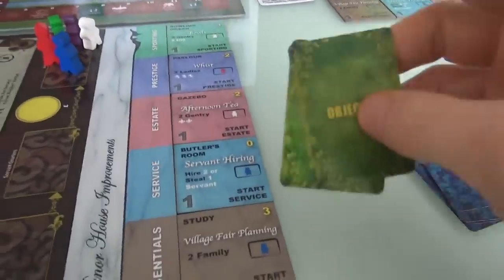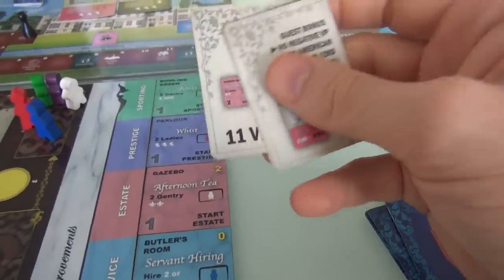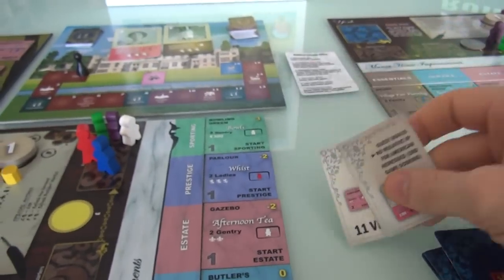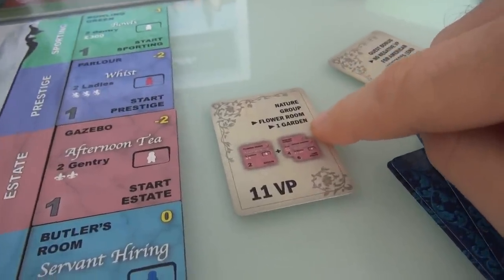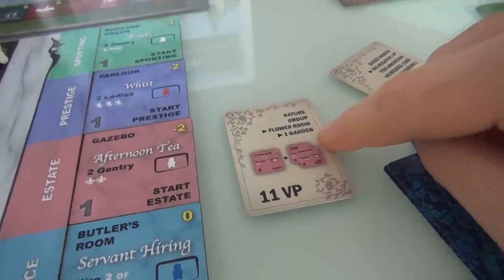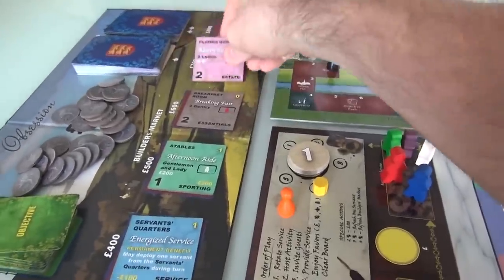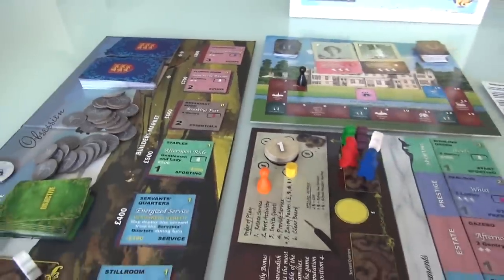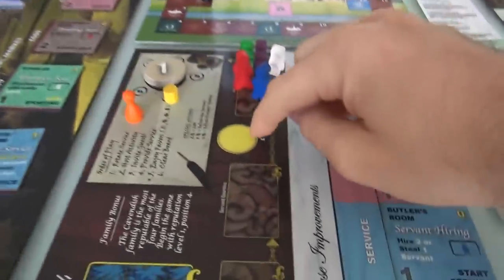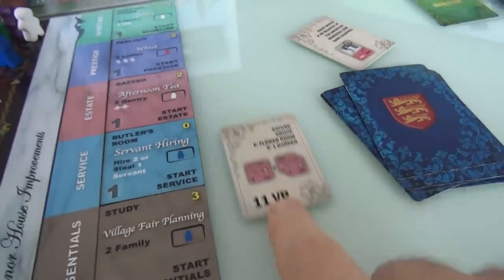As part of setup, everybody draws five and keeps two. I ended up going with the nature and guest bonuses. By the end of the game, I will score 11 points if I've got the flower room and one garden. I'm in luck, because as part of the random draw of upgrades that are out, there's a flower room! Now if I don't get this, there is another one in the big bag, but the other one might never come out. So I really want to make sure I get that flower room. Right now it's 700 pounds — a little out of my price range, because my family is broke. But if I get that flower room and one garden, that's 11 points. That's a big deal.